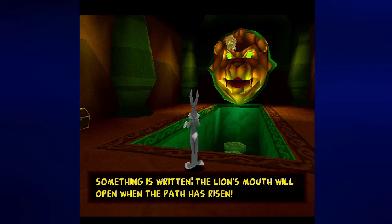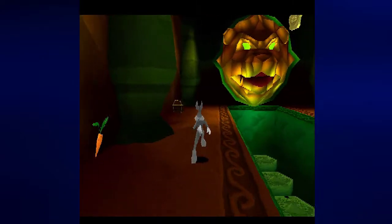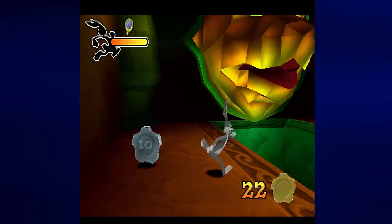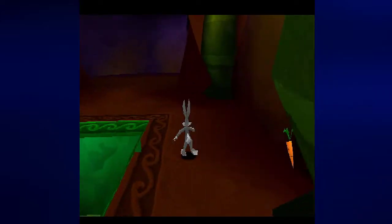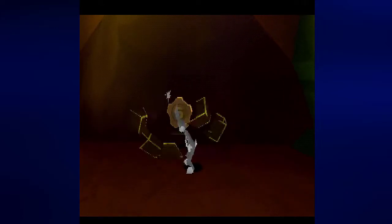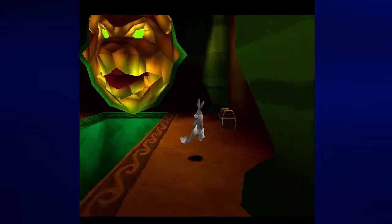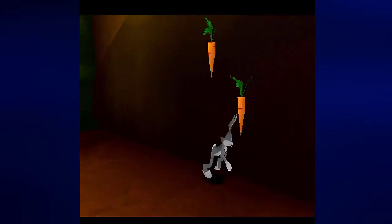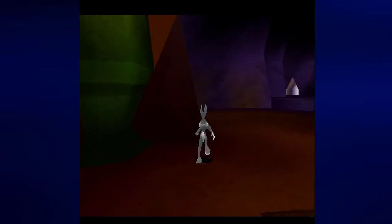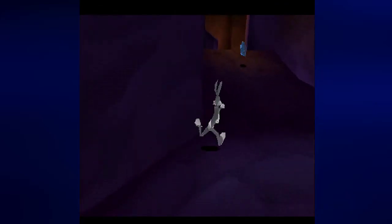Something is written: 'The lion's mouth will open when the path is open.' And that stayed on for less time than I had to read it. You need to raise all these pillars to open this door up, is what this game is telling you. So we are going to have to explore this whole cave just to find where we need to go next, and hopefully find some clues as to how to raise these pillars.